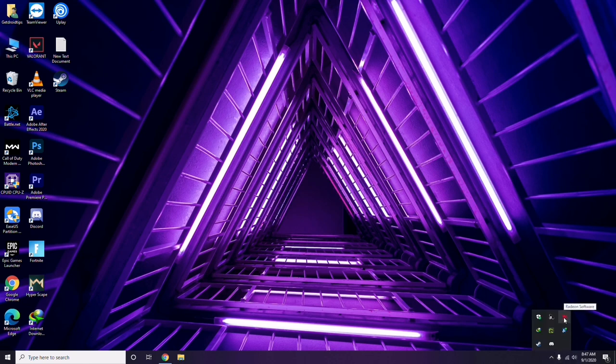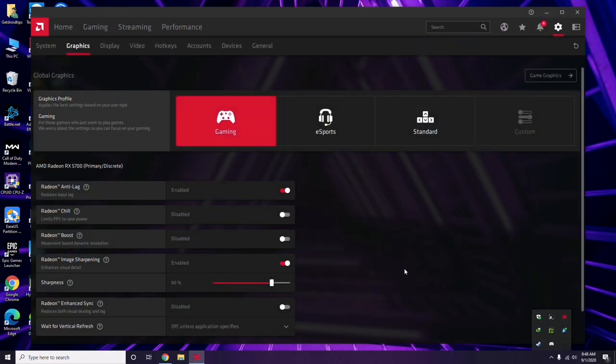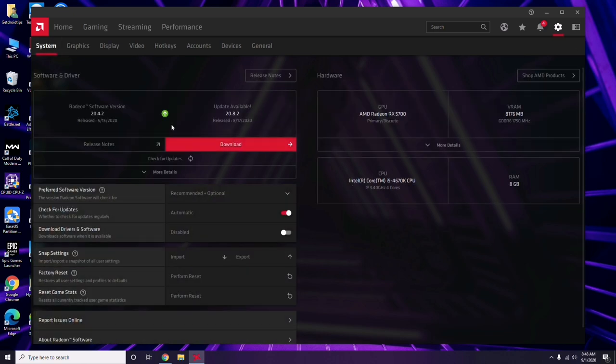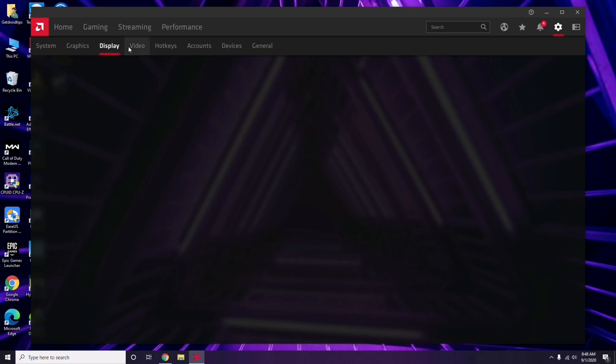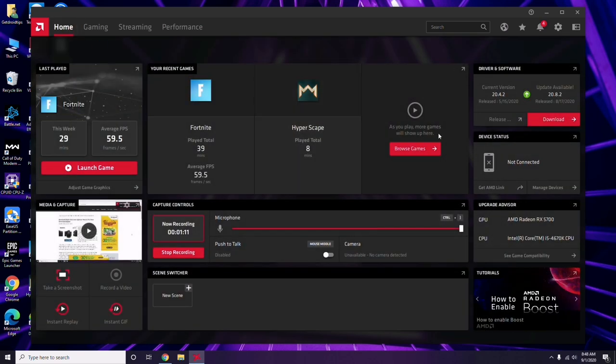Apart from that, you can also do it this way: click on your respective graphic driver software. In my case I'm using Radeon, so I click here, then go to System, then Graphics, and you'll get the update option there. Click on it to update. Updating the graphic drivers can fix the issue most of the time.